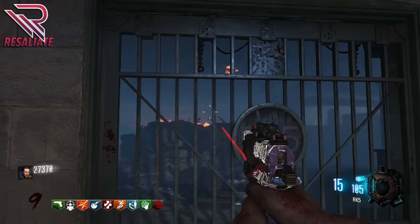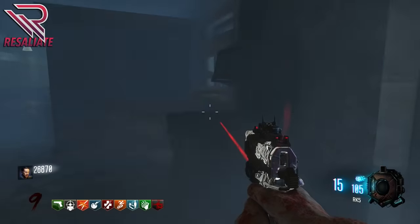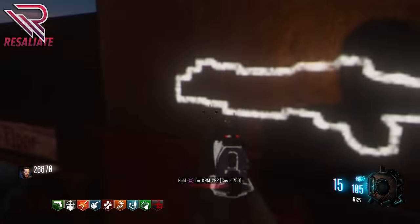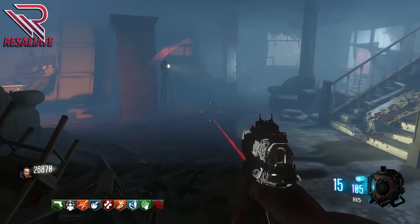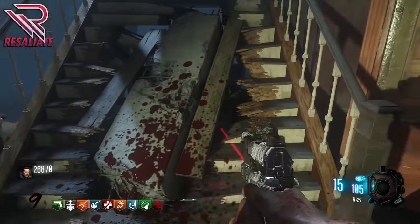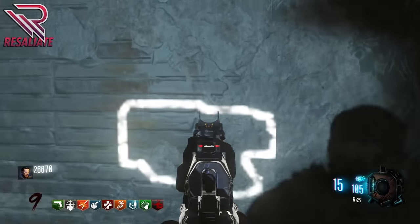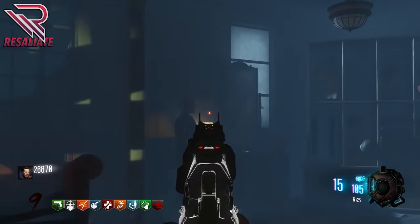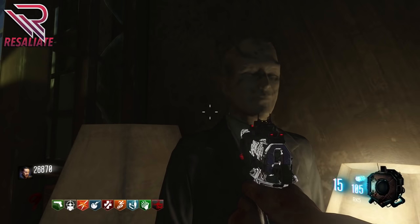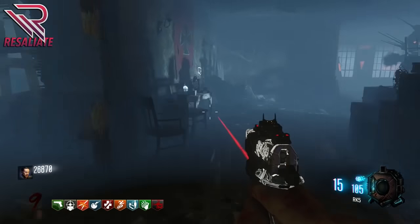There is only one door leaving the first room — the department store — which costs 500 points to open. Take a right and you'll see a KRM wall buy. There's not much on the first floor besides some open space, so head up the stairway to the second floor where you'll find a Gramophone and an Elkar 9 wall buy. Take a left and you'll see a mannequin, which will be important later for one of the masks you can acquire — just remember it's there.